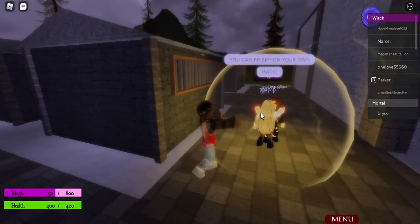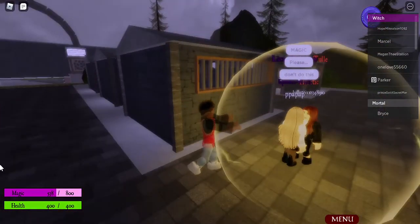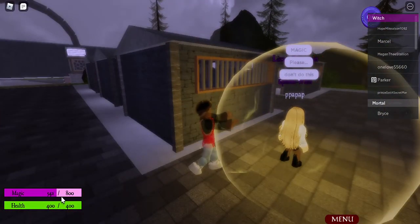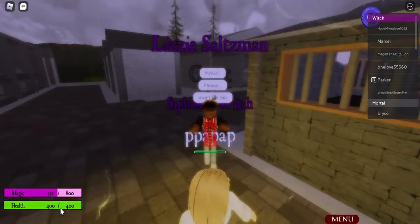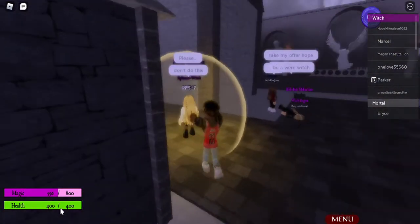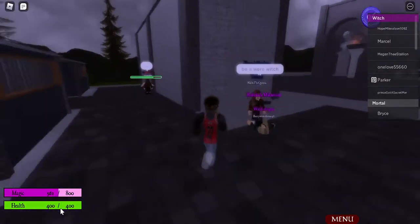It puts this yellow animation on it. Ancestors basically have 800 magic and 400 health, so this is really good health. But if you do custom ancestors, they'll have no magic — or they have less magic and less health than others.